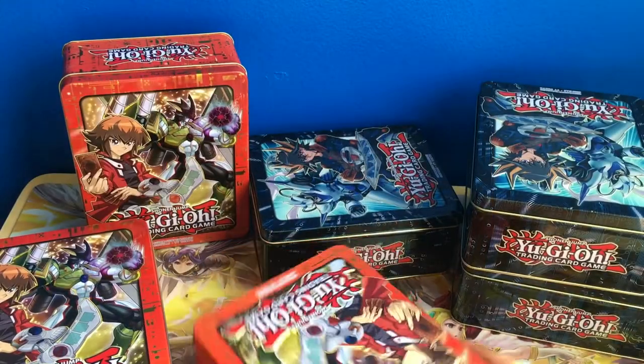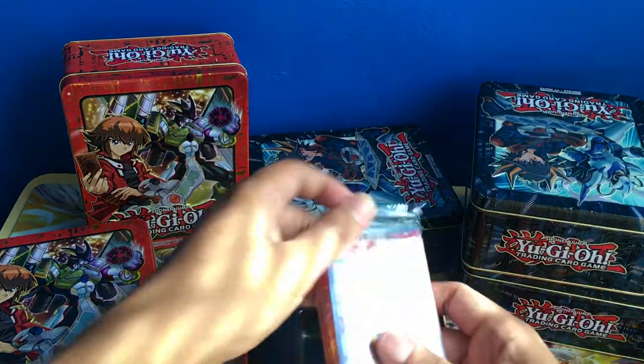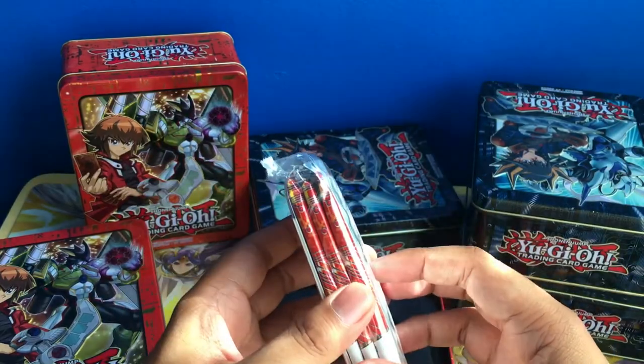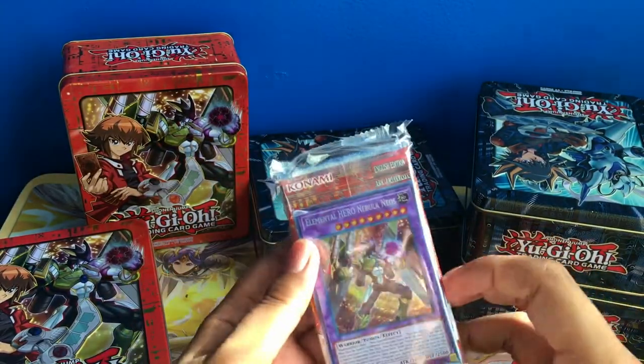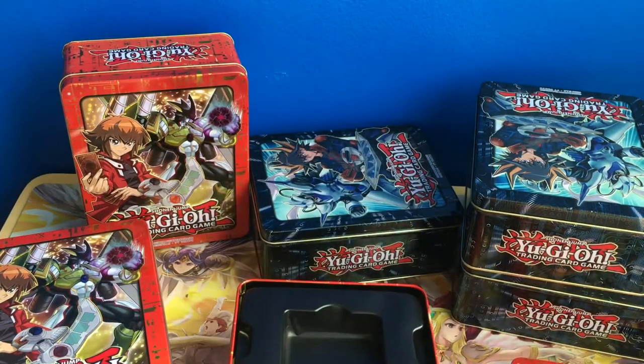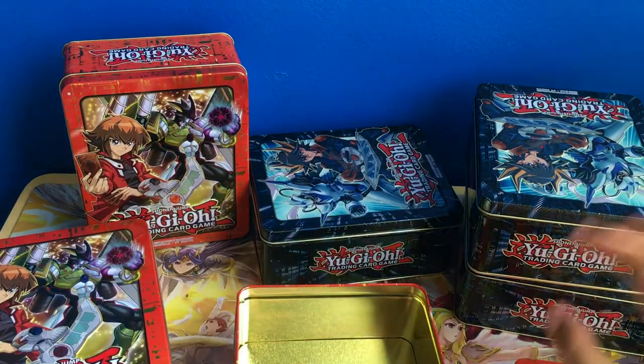I put the camera down and opened up all the Mega Tins. Now I'm getting all the packs together. I kind of forgot how I packaged these packs. All the Mega Packs and the Promos are in one pack — packs within a pack. How about that?